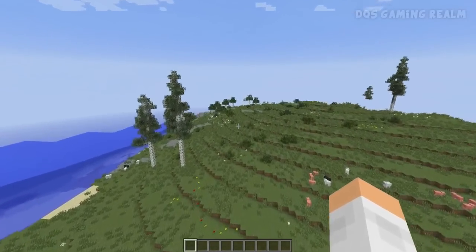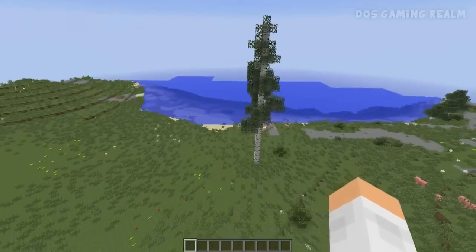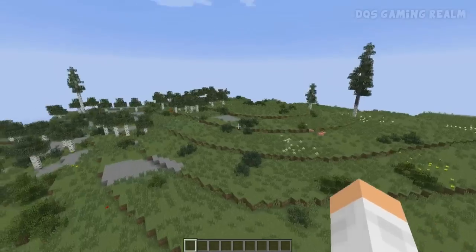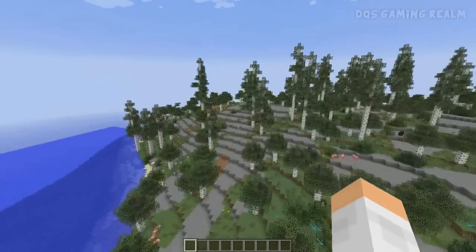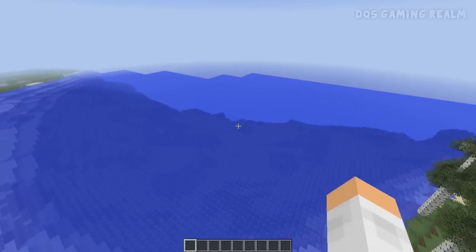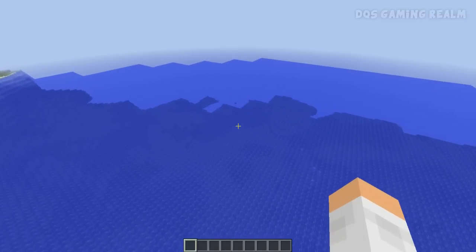Here's another transition — we're running into a birch forest. I love these custom trees here; they look really nice alongside the standard birch trees you'd find in Minecraft. I really do like the custom trees and the landscape and the way it all looks. We also have an ocean right here, and what's cool about the oceans is they're super deep.